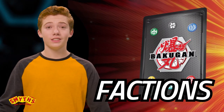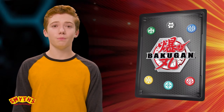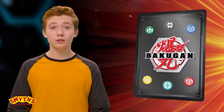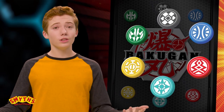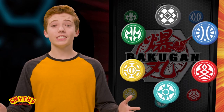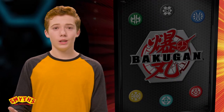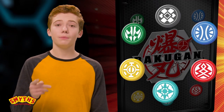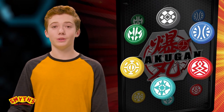Okay, factions. What's a faction? A faction is a group of Bakugan based on similar characteristics and attributes. There are six factions, each with their unique strengths and abilities. The factions you choose for your team will determine the style and strength of your deck. The six factions are Pyrus, Aquos, Ventus, Darkus, Heos, and Auralis.